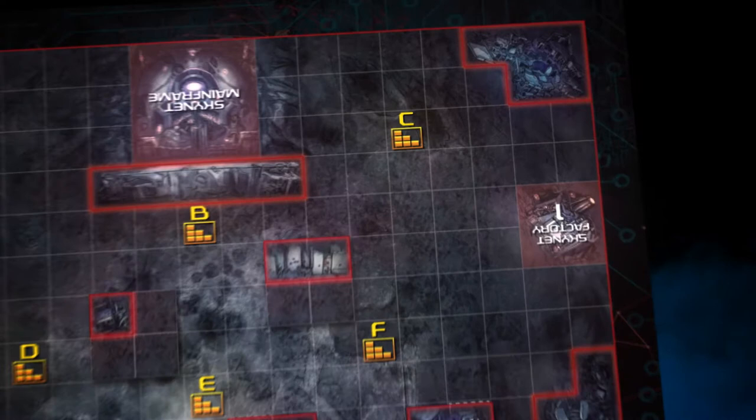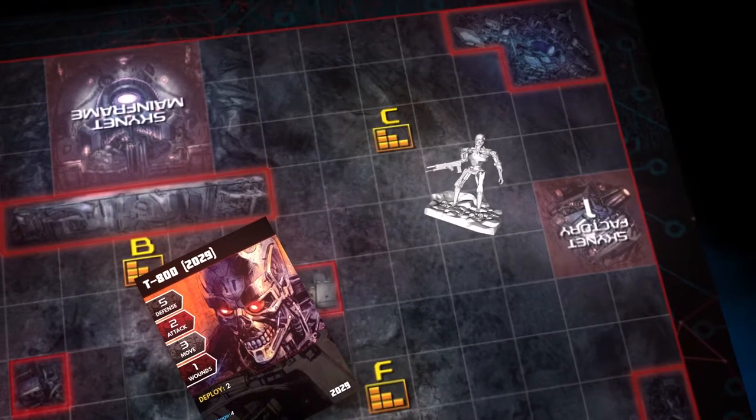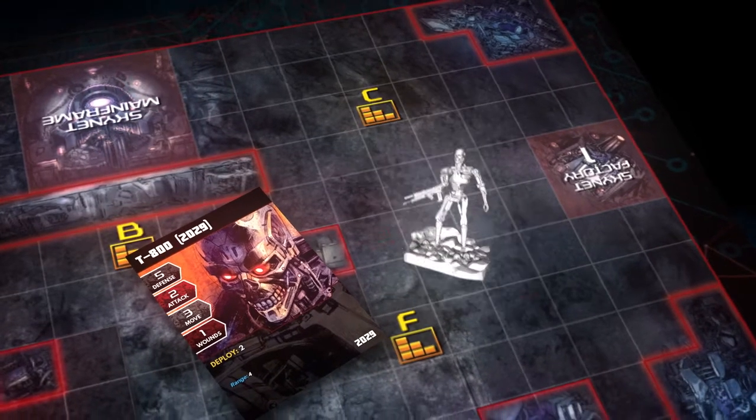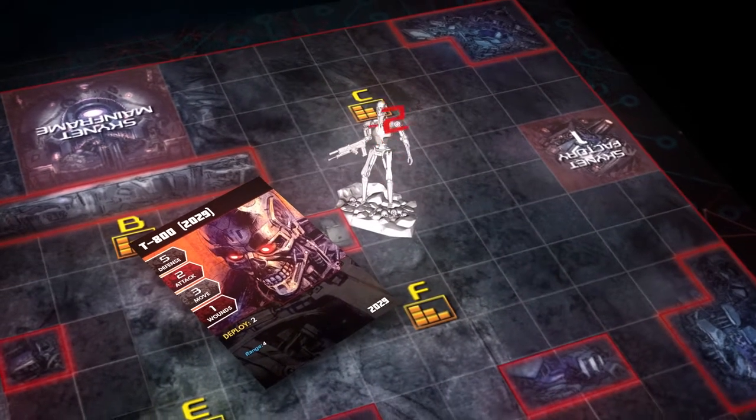2029 Gameplay — Movement: Move each character the number of spaces equal to the movement value on their stat card. Each point of movement is between two adjacent squares, though characters may spend two movement points at a time to move diagonally.